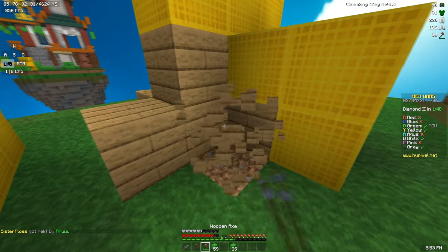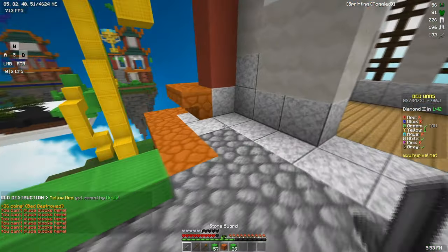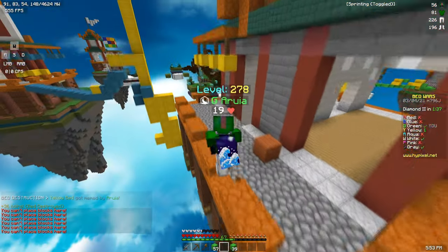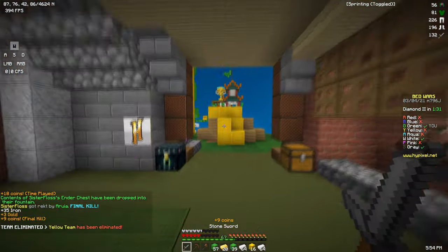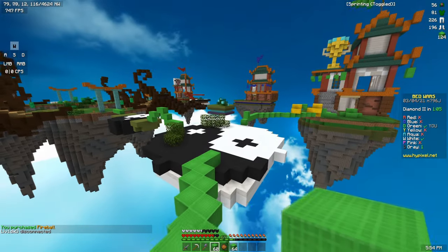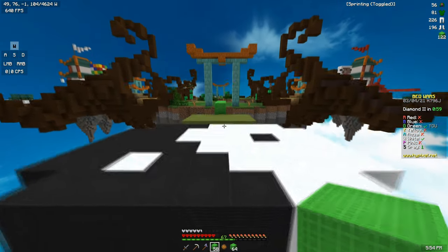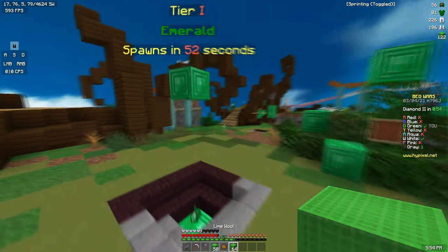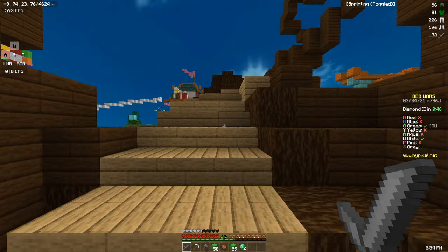Yeah, we got him here. You can't place blocks here? Is there a way down from the back? That's the question. Does not look like it — never mind, there is. I'm not used to this map. I think this is my first time actually ever playing it. I don't think we're in any immediate threats from anyone else, so let's go see if we can get another bed. I really like the theme of this map though, it's pretty sick. I was about to just jump there thinking I could make it — that would not have been good.